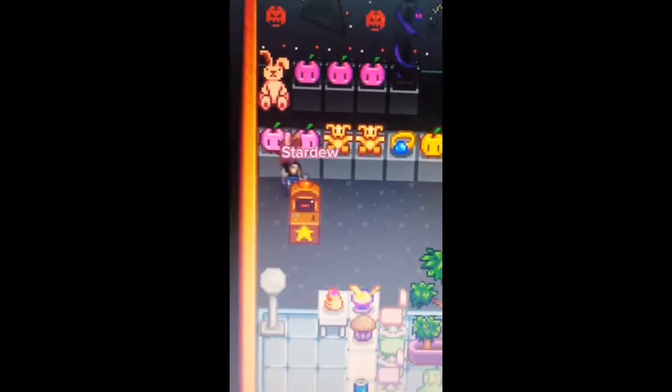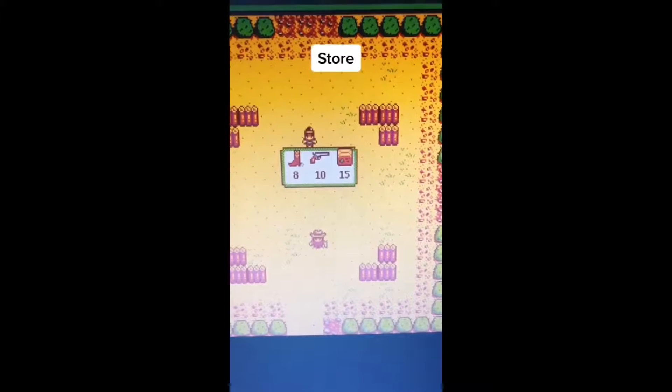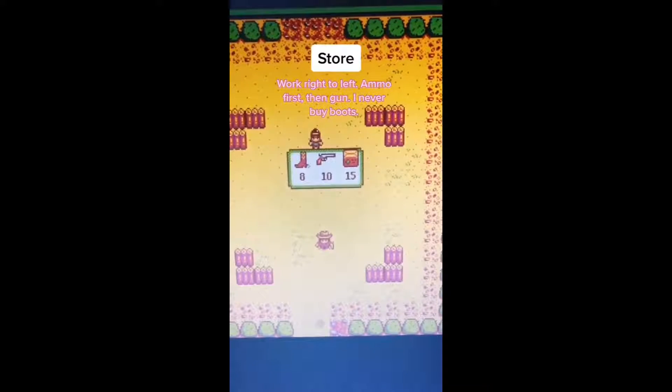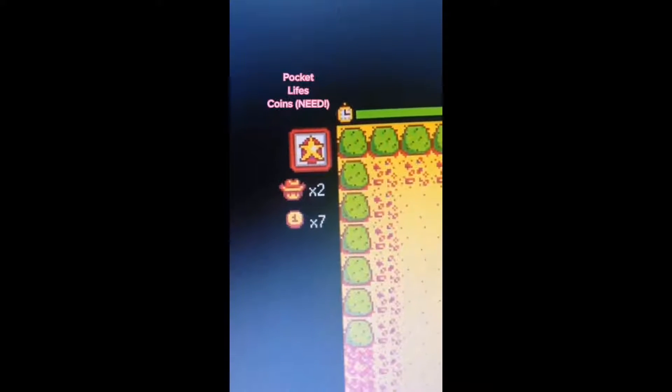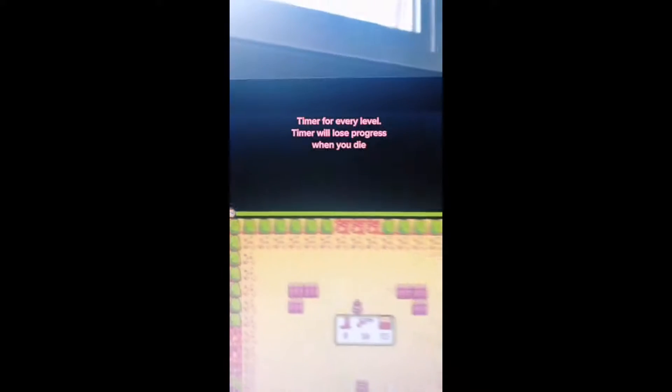Welcome back to Stardew Valley tips, Prairie King edition. I beat the game multiple times including with zero deaths, so I know what I'm talking about. First, the tour: whenever you see the screen start, get ammunition on the far right first, and then the gun in the middle. Skip the boots — honestly, who needs them.